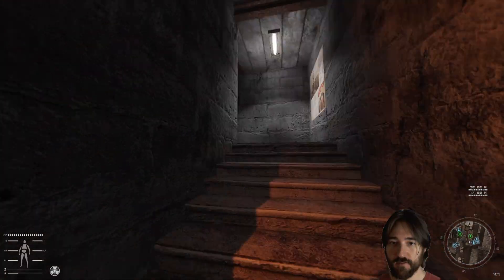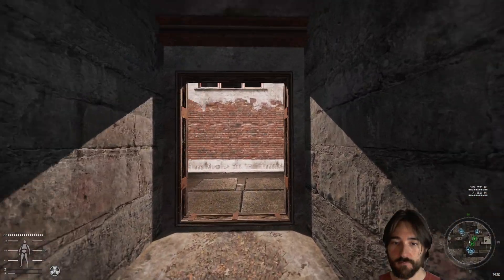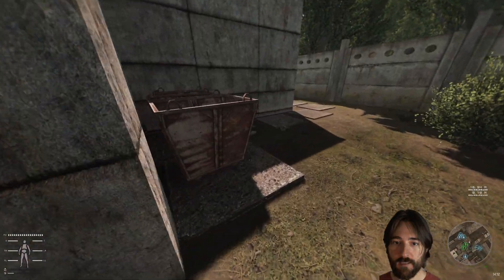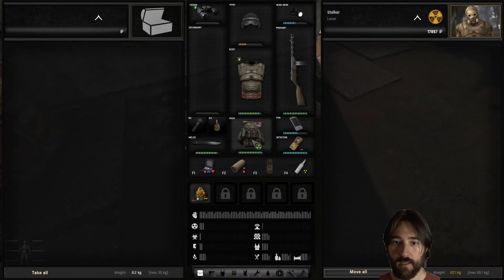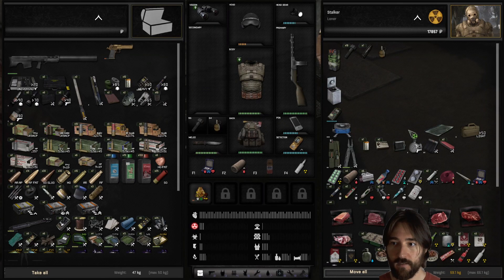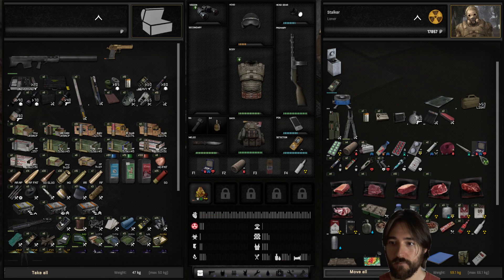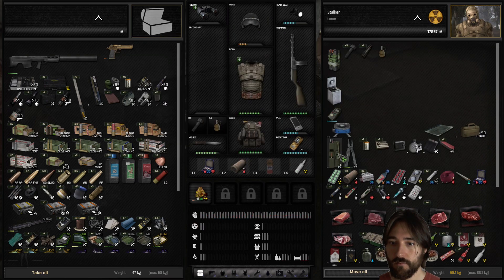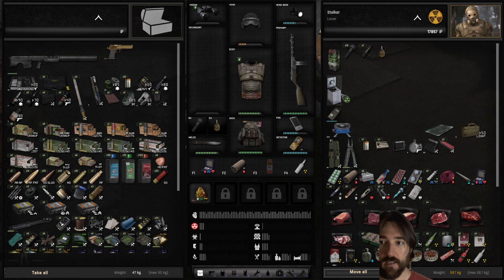I do have some quests I can turn in at the scientist, and I think in that train depot I even have more items I can lug around if I need to. What else do I want to store in here? Part of me wants to keep the lead-lined container. I don't see my radiation going up - I don't know if it's a good idea to equip this. I can't detach this from my belt.